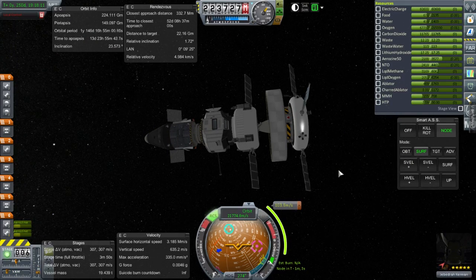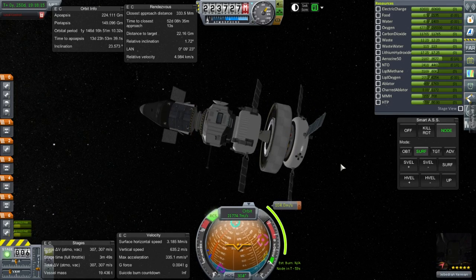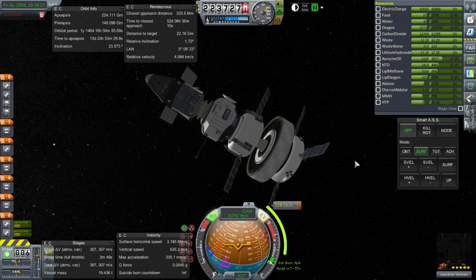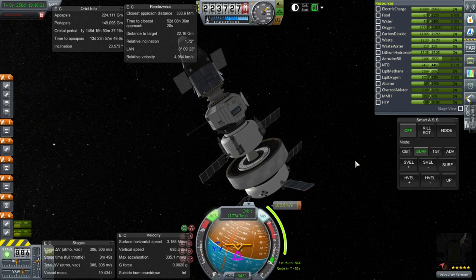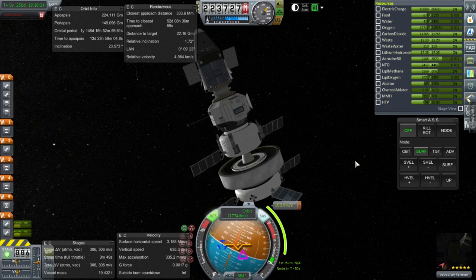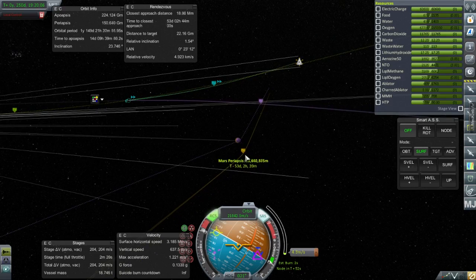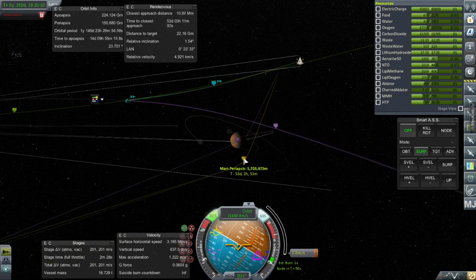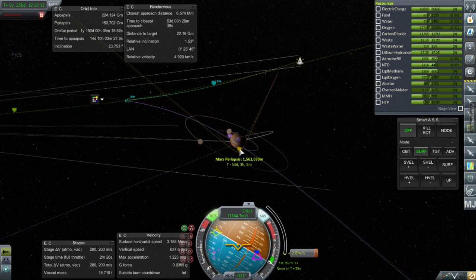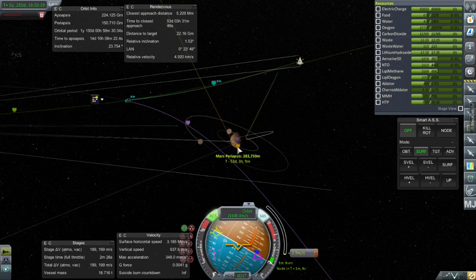The next thing we have is one of our Mars missions — this is the Mars Ascent Vehicle in the middle, then you have a heat shield maneuvering stage, and at the top the capsule where Jebediah is along with his food supply. The capsule and food supply are sort of a backup situation just in case other things didn't work out. Here we are fine-tuning our approach to Mars, and it's going to have to aerobrake.